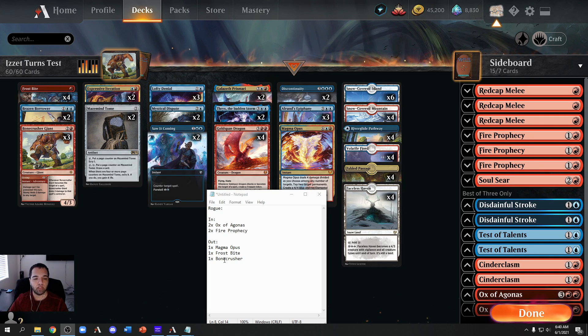We're bringing in four cards and taking out three, making our deck 61 cards. People ask why I'm bringing in more cards than I take out — against Rogues in a 60-card deck I take the deck size up to 61. It doesn't really affect you — the percentage difference is minimal, same as when you're cracking a fetch land. Having that extra one-card buffer is sometimes worth it. One card harder to mill you for 61 than 60 — it's my personal preference.